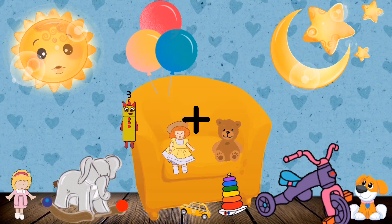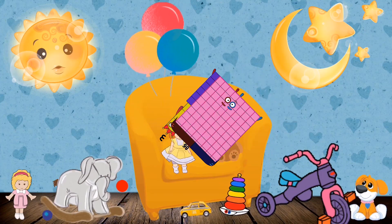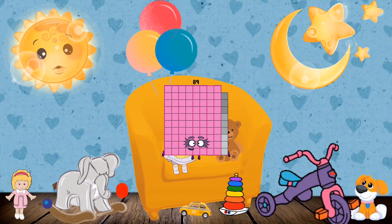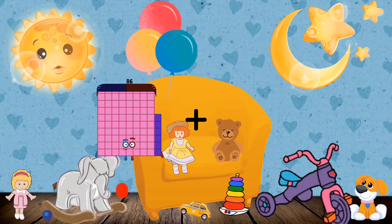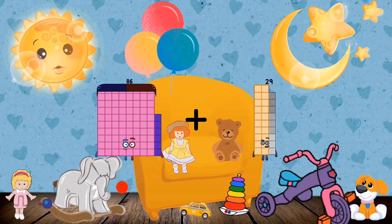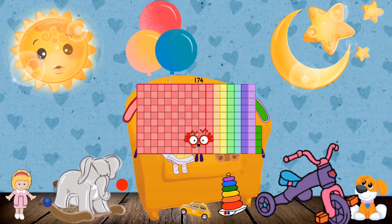Three plus eighty-six equals eighty-nine. Eighty-six plus eighty-eight equals one hundred seventy-four.